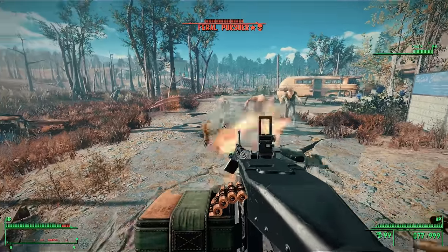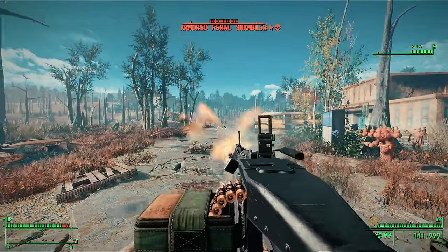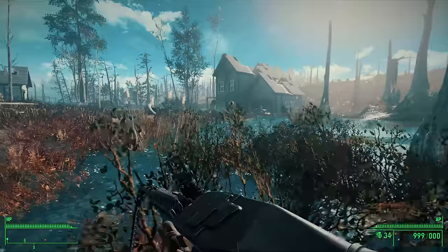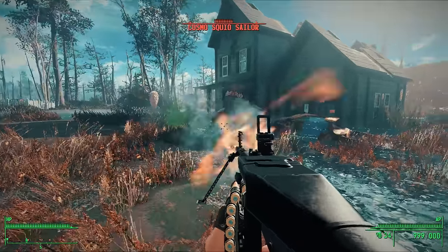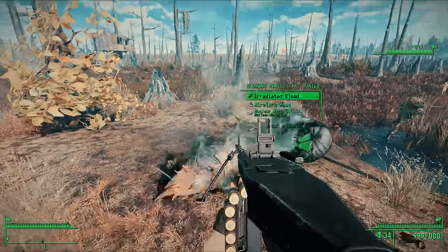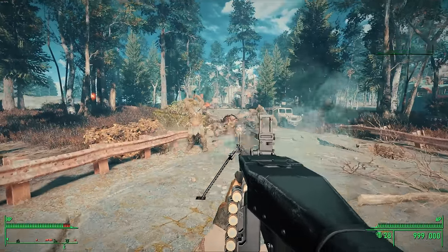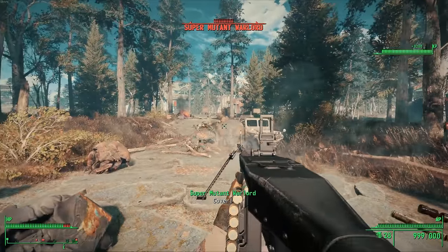The M60 was seen in previous Fallout games as well, making an appearance in both Fallout 2 and Fallout Tactics, and thanks to this mod, we can bring it back into Fallout 4. The mod includes both the original M60 and the M60-E3, along with a legendary variant called the Peacemaker — because it turns everything into little pieces. It has an infinite belt of ammunition, so you'd never have to reload. With this variant especially, you can go total Rambo mode and mow down unending waves of enemies.